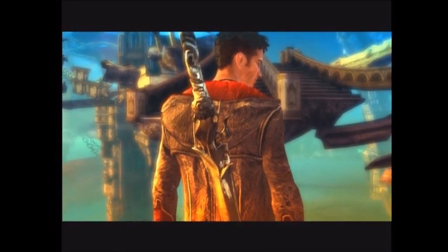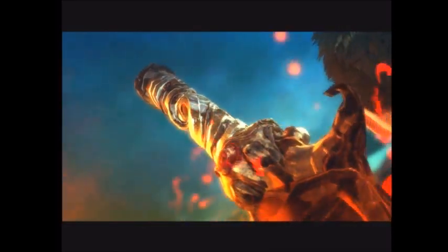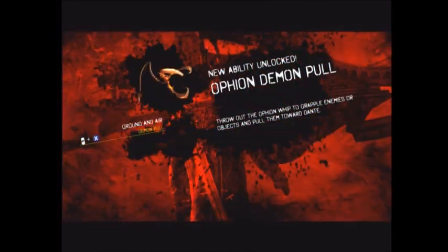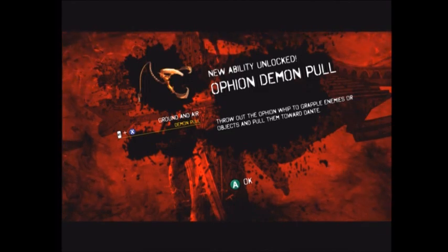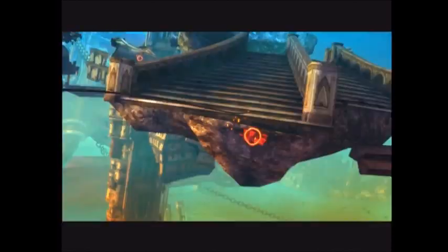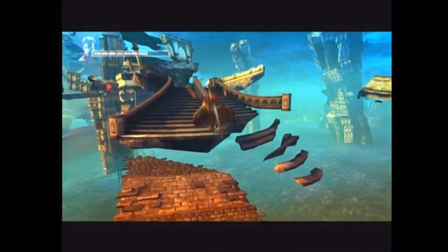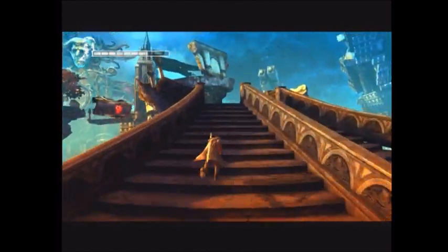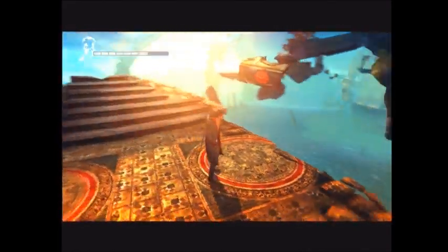Dante's in the middle of a crisis involving platforms, or lack thereof. I got this from the Hunter — the Ophion Whip. Throw out the Ophion Whip to grapple enemies or objects and pull them toward Dante. Use the right trigger and the shooting button — basically the right stance button and the shot button. The Ophion Whip doesn't have too much to it: you can push or pull objects and enemies, and that's really all there is to it.